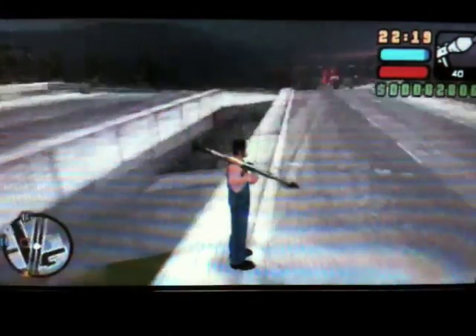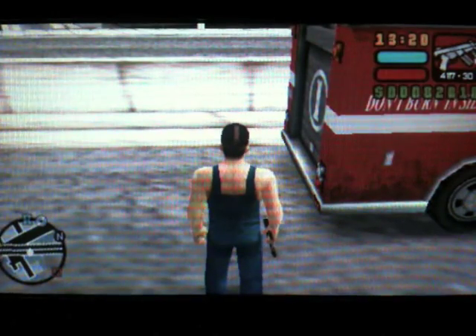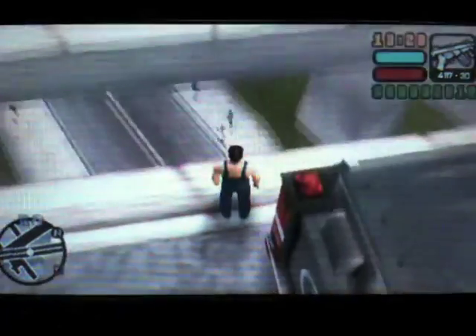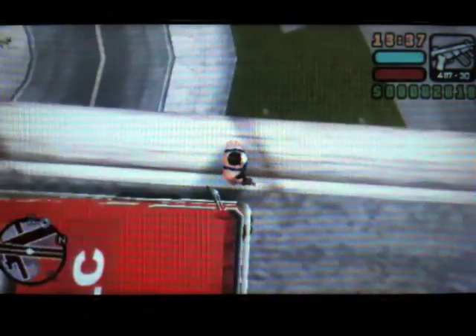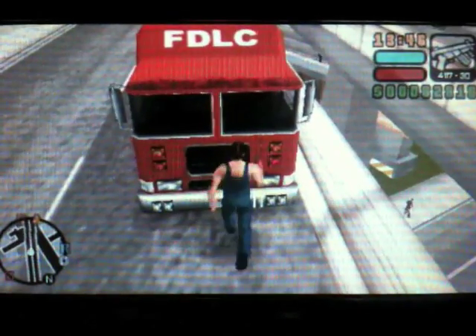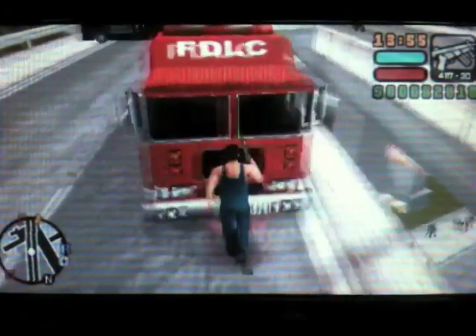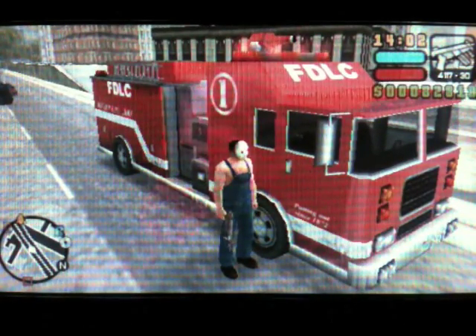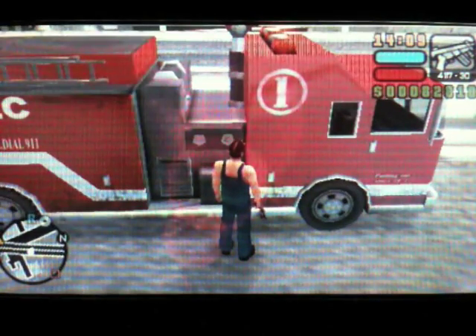I'll get back to you when I manage to push the firetruck this way — believe me, it does move, but it takes a long time. Hi guys, I finally made it to the location we need for this checkpoint. This is where you need to drop the firetruck onto the road below. Here's the road, and the firetruck's right next to the edge. The front of the firetruck needs to pretty much line up with the road.